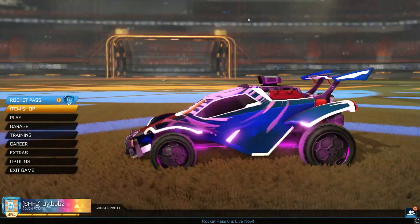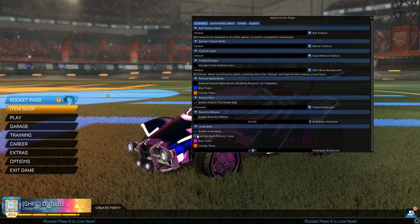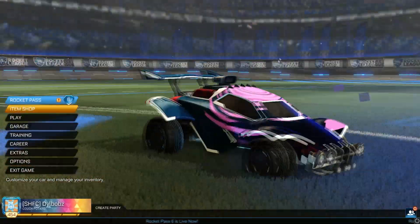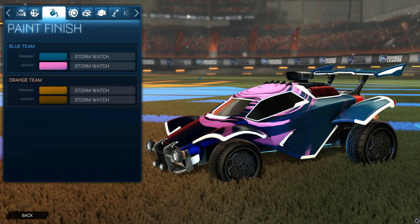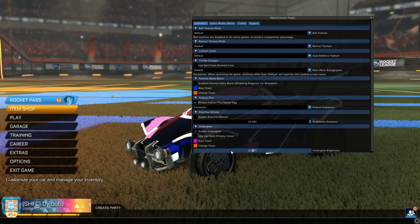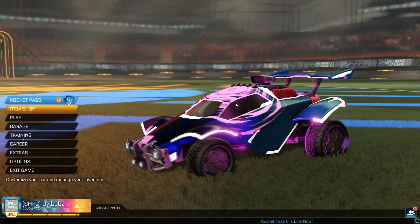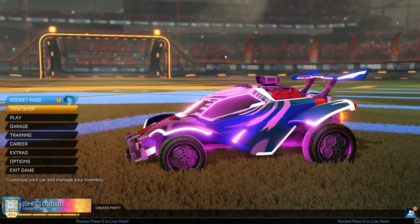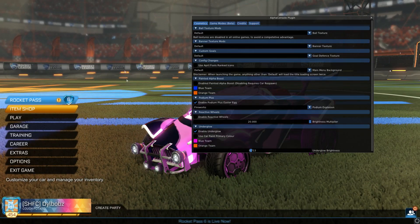Your car now has underglow — on the Octane this looks really cool. There are a few different settings: you can use the car's primary color so the underglow matches your car design, though on the menu screen a dark primary color might not look as great. You can also use custom colors. You can change the brightness — at 10 it looks like this, but at 20 you can see it looks a lot brighter and it even starts lighting up above the car. Let's set it back to 10 and see what it looks like in an actual game.